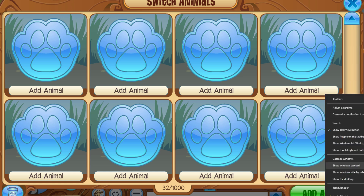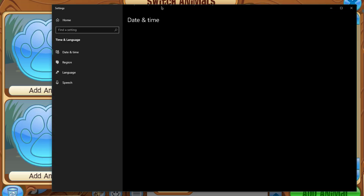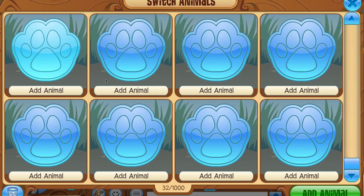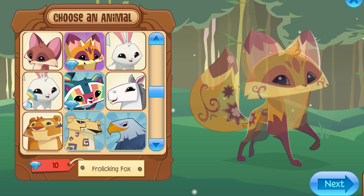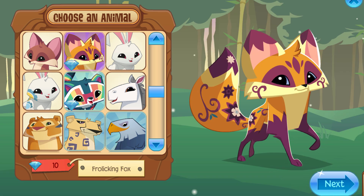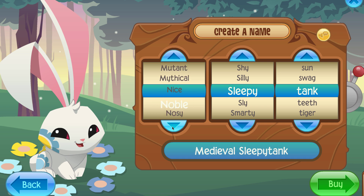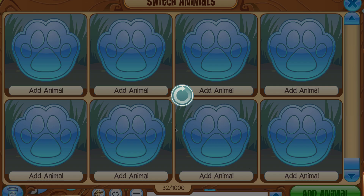First we're going to start with the time travel glitch. I wanted to do this with a Frolicking Fox but I don't have enough diamonds on this account. So we're going to change the set date and time to a random date, then hit 'add animal' — you can see the Frolicking Fox there. As a substitute I'm using a Spring Bunny, because I want a special patterned animal for a glitch that lets us change its pattern to basically any color we want. I'll just name it and there we go.